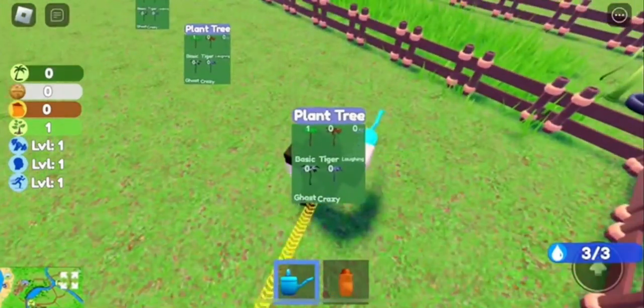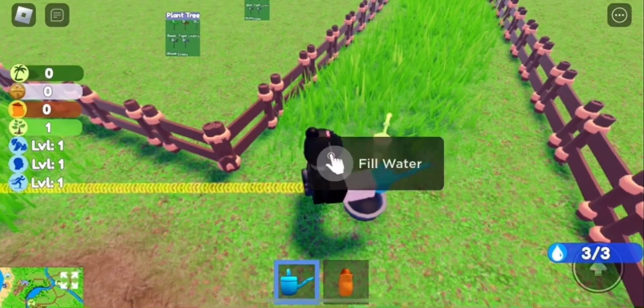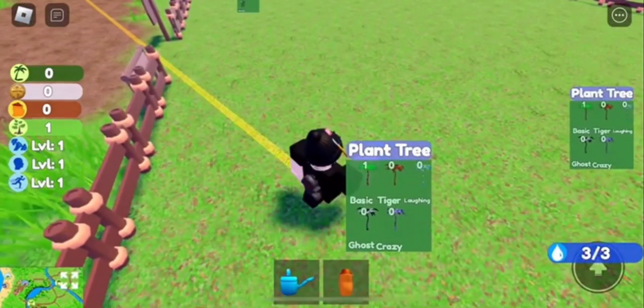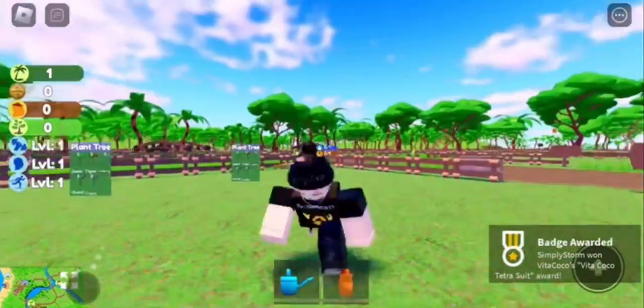You get water from over here. If you move over here, you can easily fill your water up because you have that option over here. Once you do that, go back, click the tree, and you'll get a badge at the bottom of your screen giving you the item in your inventory.